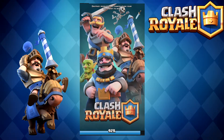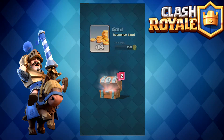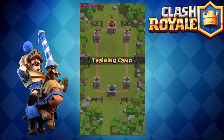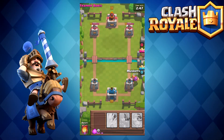Now we enter our name — I'm going with max_youtube. We got some gold, some arrows, and we leveled up the bomber, which is awesome. The bomber is a really good defensive and offensive troop — just a really good all-around troop. If you send a bunch of troops to attack and put the bomber in the back, then if they put in any kind of swarm or group of troops, he'll take them out in one or two bombs really quickly.